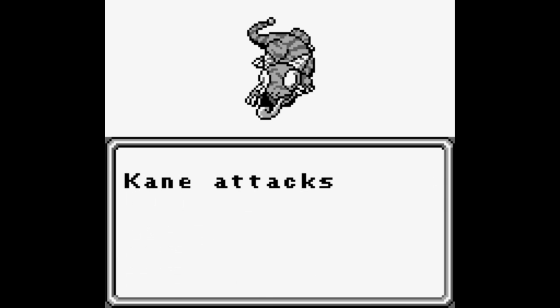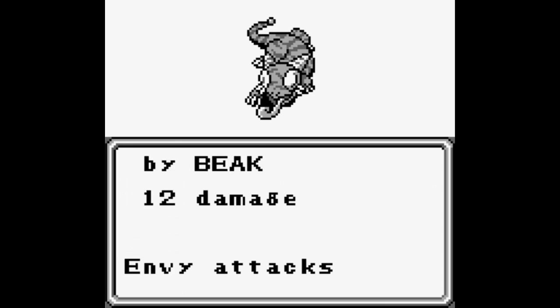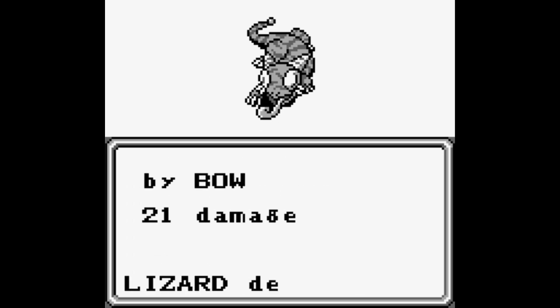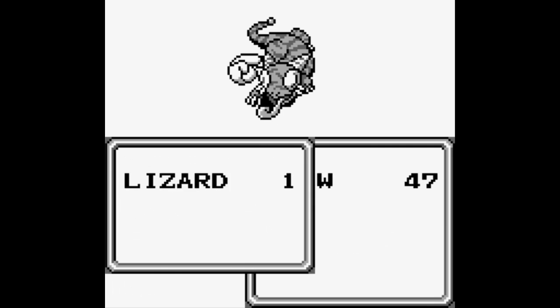Each one of these lizard NPCs in the cave holds 1 to 3 lizards. Lizards have 40 HP and they're weak to ice, so if you have any ice attacks, go ahead and use it. They have a bite attack, which doesn't do too much, and otherwise they're fairly vanilla.